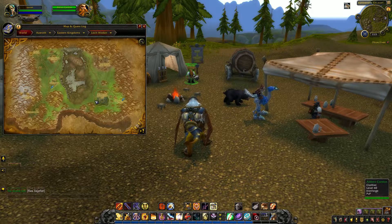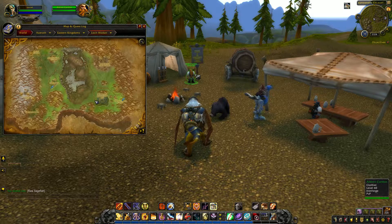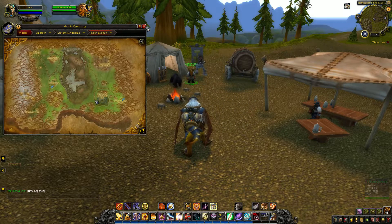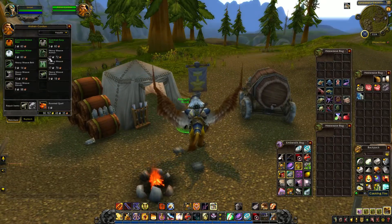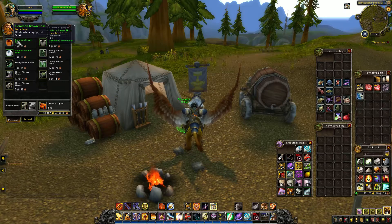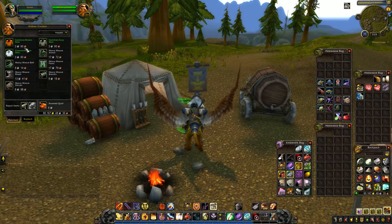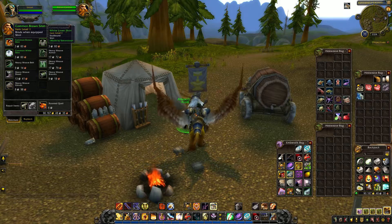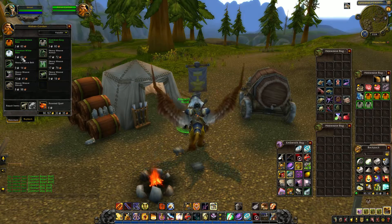I'm going to show you him and one other spot. Hopefully some of the recipes or items will still be there. He's got some common brown shirts. You wouldn't think that would sell for a lot, but actually these three shirts — the common brown shirt, the common gray shirt, the common white shirt — can sell for quite a bit because they're undershirts to all the armor you would wear. They kind of change your look. So we're going to buy three of each. They don't cost much money. They're easy flips.